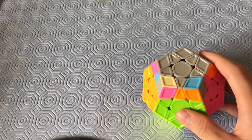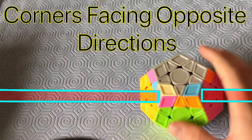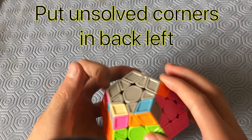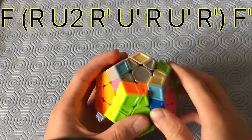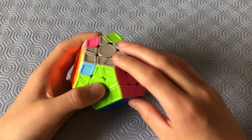This case looks very similar to a 3x3 case where there are no headlights but the rest is solved — the corners are on each side just like on 3x3. Put the two unsolved corners in the back left and do this algorithm: F, R, U2, R', U', R, U', R', F.